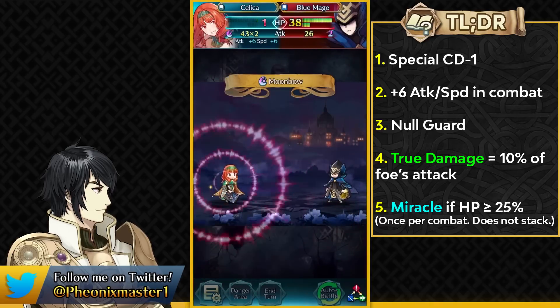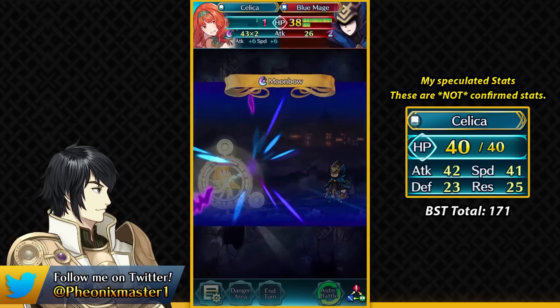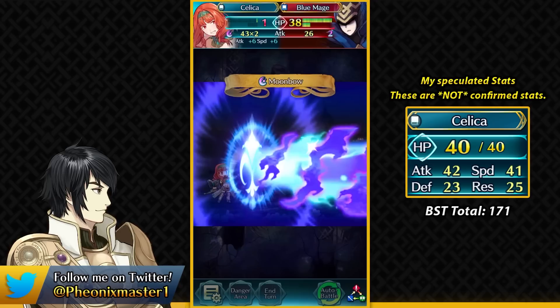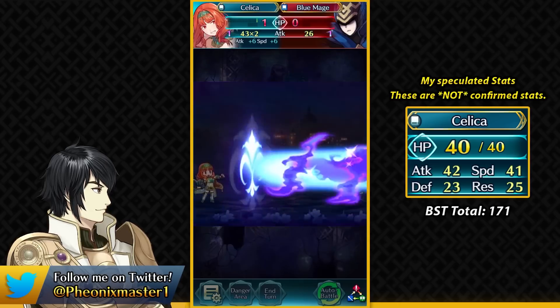She does have good art as well. For stats, I'm expecting Celica to be mainly offensive with high attack and speed, which is expected. I don't think she's going to have much bulk — she doesn't really get any bulk from her weapon either, only the offenses. So Celica is a kind of glass cannon which has the miracle effect, which can be really fun.